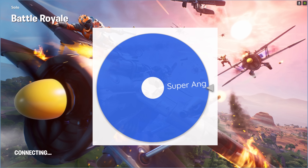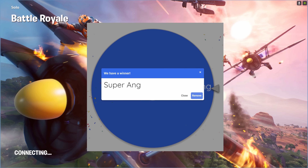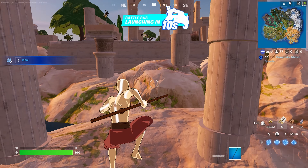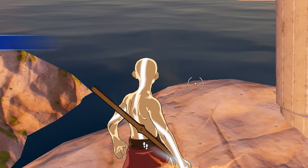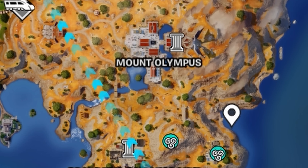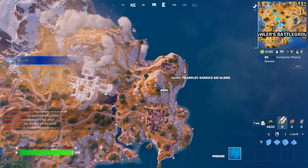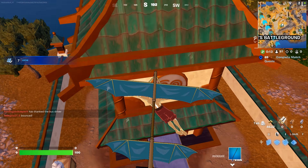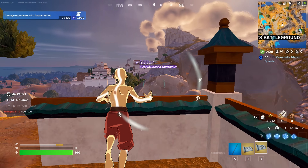It might actually be Super Aang — let's go! We can use all four mythic powers and we're going to try and collect them all for the win. This is the Avatar State Aang skin and it looks sick. I'm going to try and get the airbending mythic right here, then maybe hop on the train. Hopefully those train chests will have other bendings. I got the wind one — let's go!